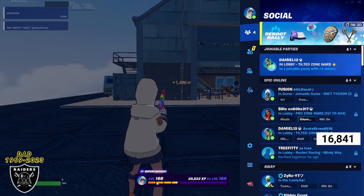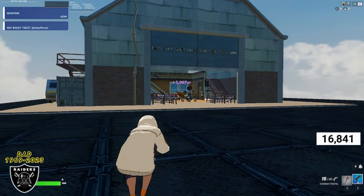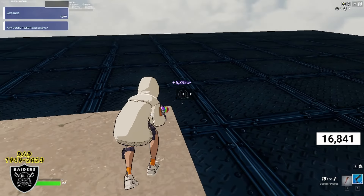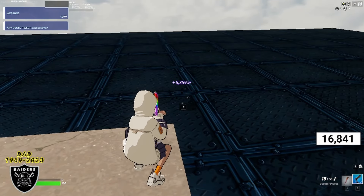Starting this video at 168, about four bars in. For the first XP button today, run all the way up to the front side and right where the floor changes from blue to brown on the corner on the right, you're going to see that first question mark button. Interact with that button to watch the big burst of XP come in.